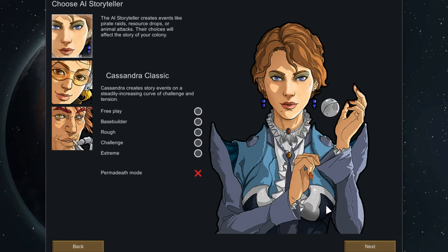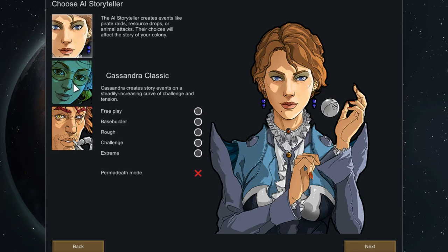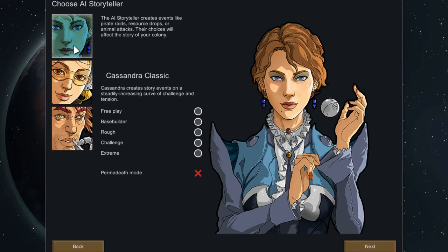Here we have the element that makes RimWorld special: the AI Storyteller. The AI Storyteller will determine events that can show up in the game and it's designed to keep you on your toes compared to other titles. You'll never know what they're going to do, but you can adjust them — these are basically difficulty settings. We have Cassandra Classic, Phoebe Chillax, and Randy Random. For starters, Phoebe Chillax is good, but I like Cassandra Classic because of the steady curve.